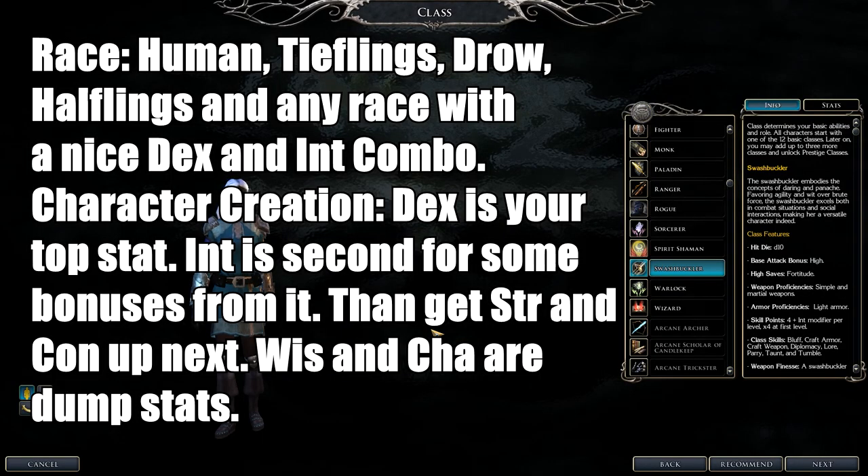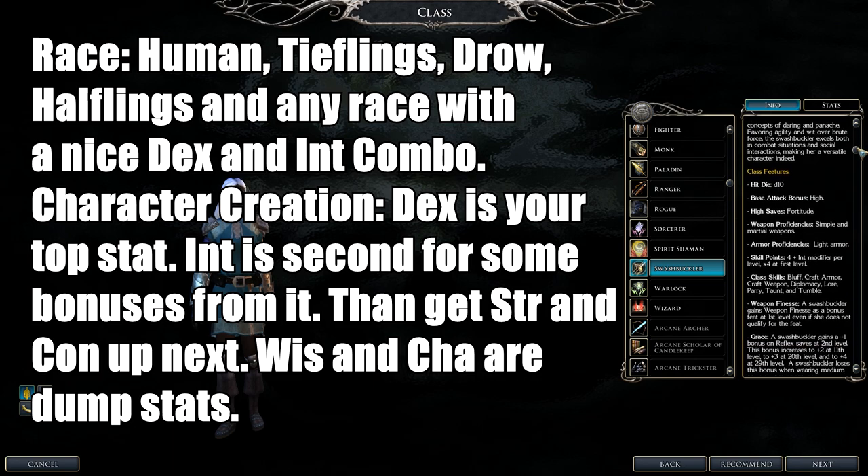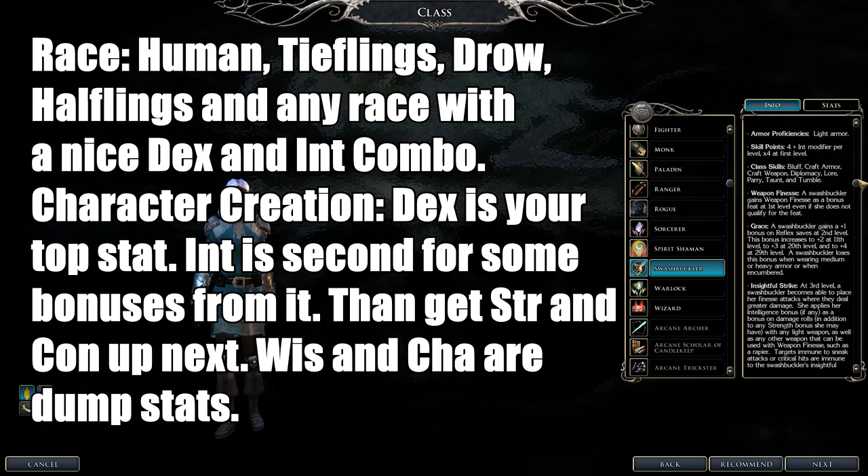Next up is the Swashbuckler class. They are light armor melee fighters with 1d10 hit dice. They use simple and martial weapons and only light armor. They get Weapon Finesse, so look for rapiers or short swords as Dexterity-based weapons. They get Insightful Strike — applying their Intelligence modifier to light weapons. They also get some nice offensive and defensive feats.